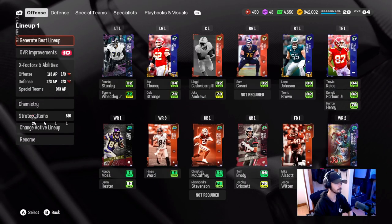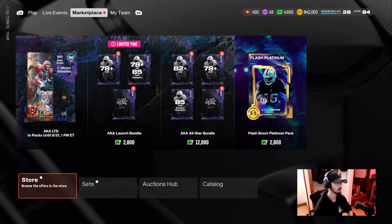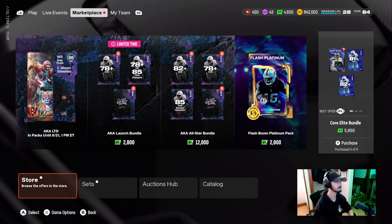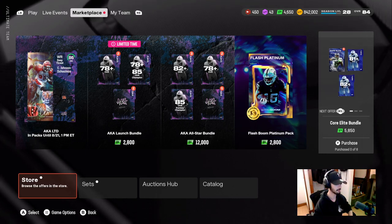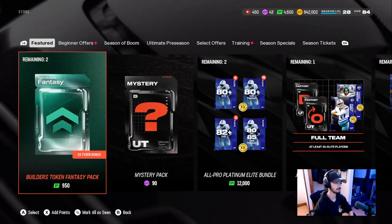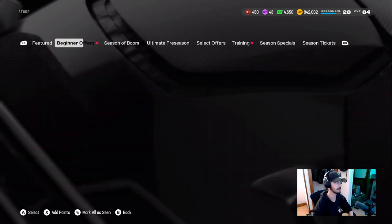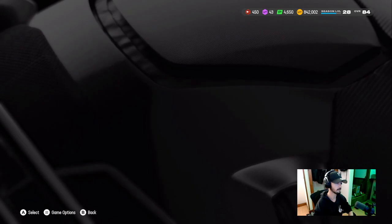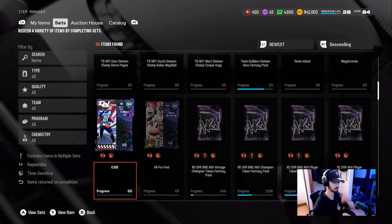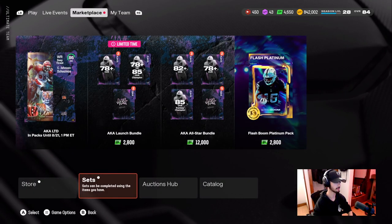I think there's only one of them up. Yeah, there's only one of them up. There was like the 12,000 point team builder offer — it gave you a 50% chance at pulling Myles Garrett. You could either do that, do the set, or if you have enough coins. I think he's like 1.2 mill — somewhere around there. It's pretty expensive.